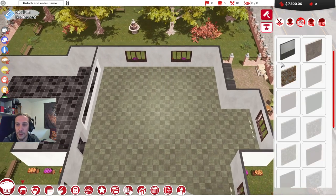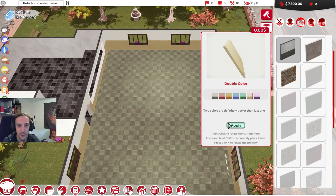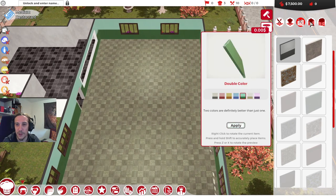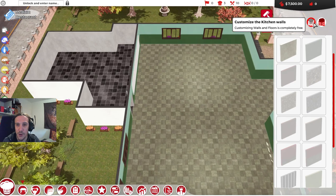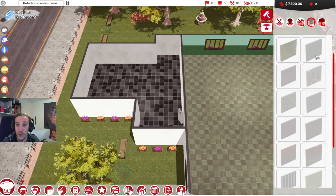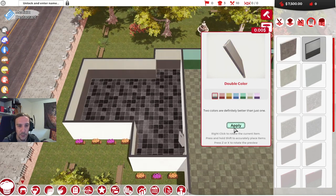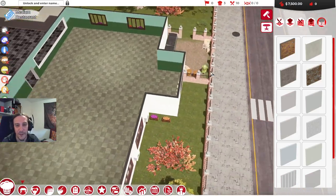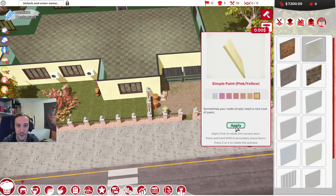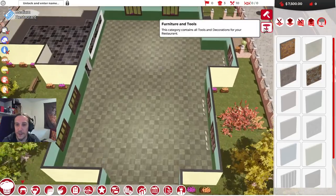We're going to get the hall walls. Let's go with the greens. At the beginning of the game, we don't have too many customization options — only a couple of wall styles for the kitchen. I'm going to apply the same-ish thing here. These choices are purely for my own aesthetic feeling. That's looking a lot nicer.